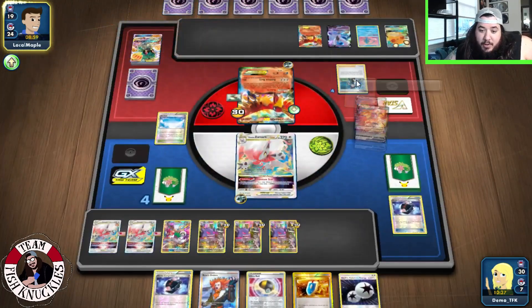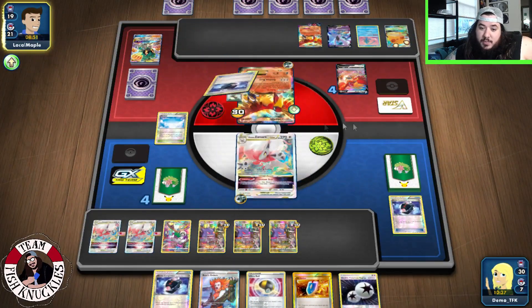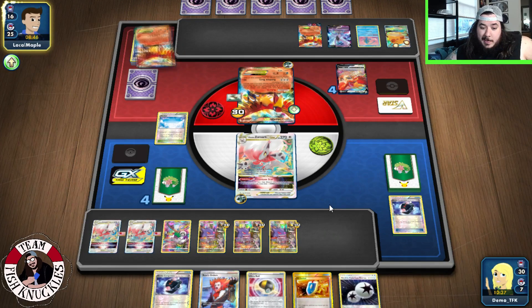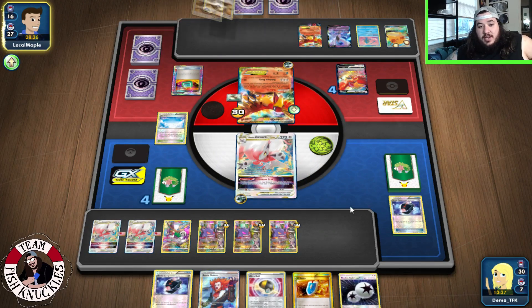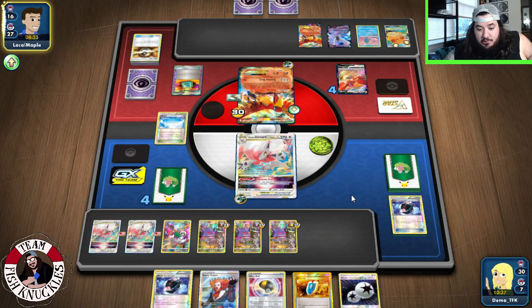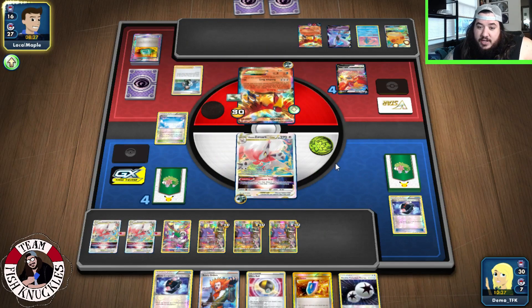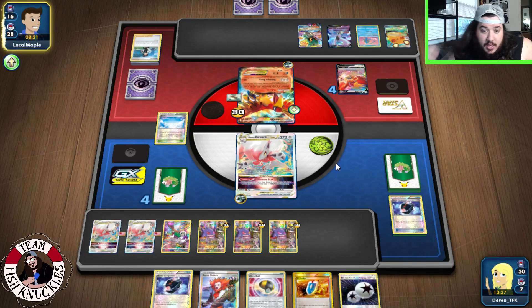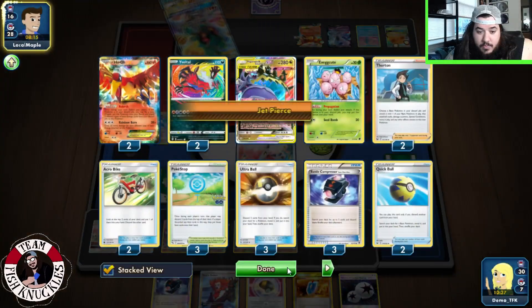Oh, this makes you wait a turn in — that's why — okay, that's fair enough. So the other three energies — Compressor. That's a machine — discard two to get a V-Star here. Or distorting itself, yeah, that's fine. So they could go for Marshadow here. I guess they go for Jet Pierce because they have a Weakness.